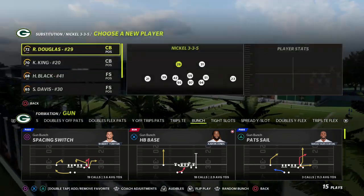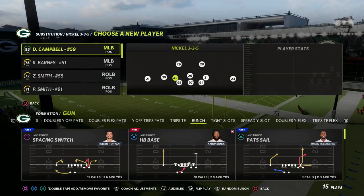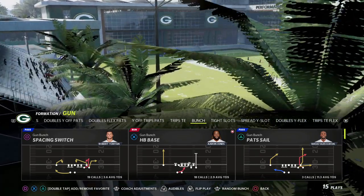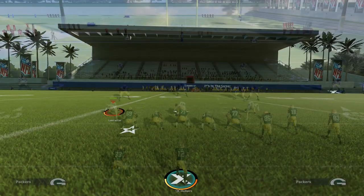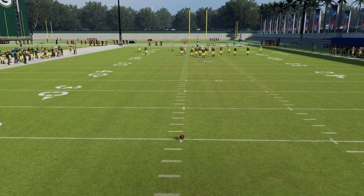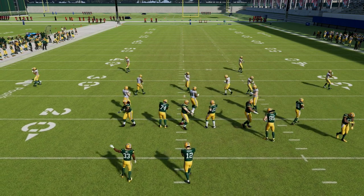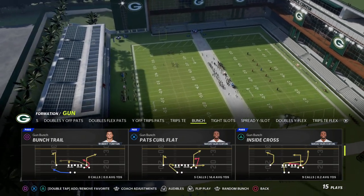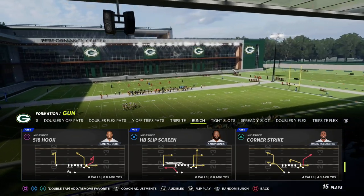New England has not been the number one bunch offense for at least the last three years, and the last time we really saw it popularized was Madden 19. In this year's Madden I think you're going to see it make a return, and the concept we're going to be teaching you is the corner strike. You can find this play in bunch in a lot of different playbooks, but two of the top ones are West Coast and New England. This has been a popular play in Madden for years and we haven't seen it be meta since those earlier tournament days like Madden 17, 18, and 19.